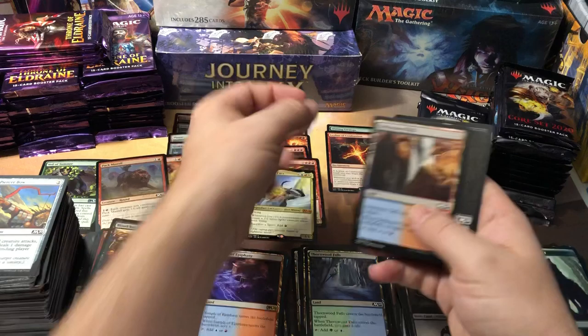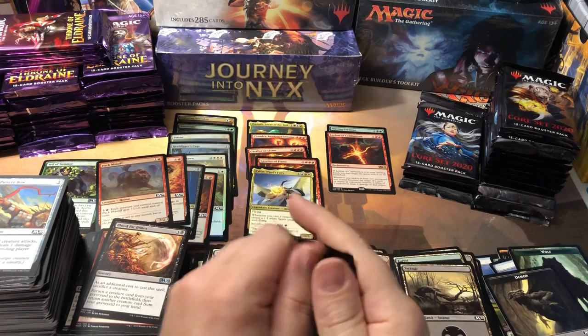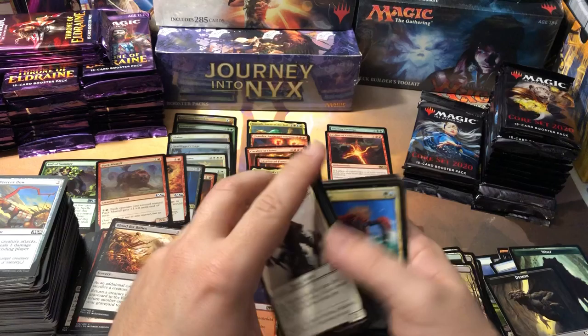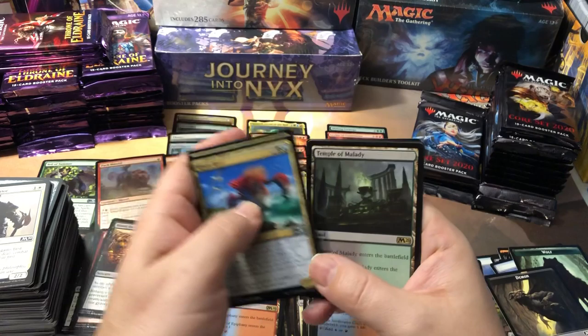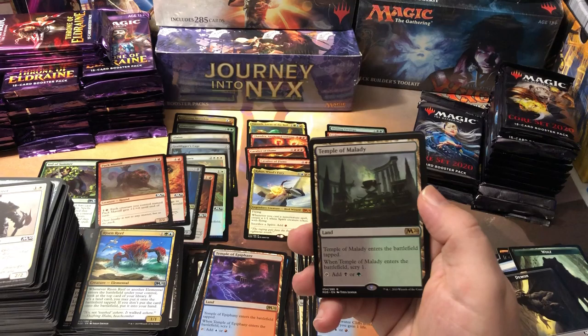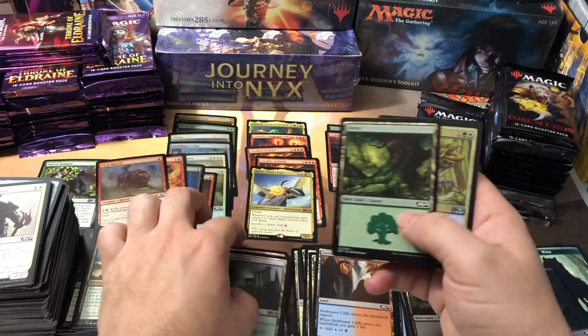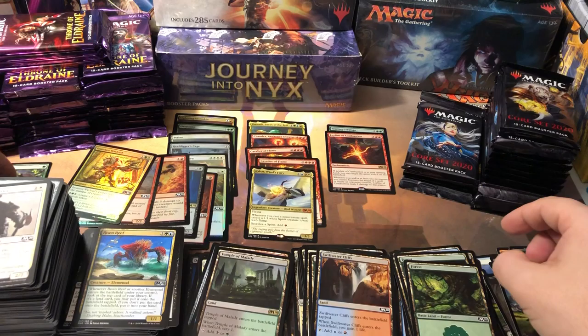And a Demon token. I'm not seeing any high-value commons — I imagine they're from the Planeswalker decks. Another Rising Reef — that's a good little hit. Another Temple of Maladie. I was thinking this one might actually be worth a few bucks, but I don't see it on the price list. And another foil — a foil uncommon Iron Root Warlord. We got so many foils we're pouring over into the next row. Foils are everywhere and we're already up to five mythics.